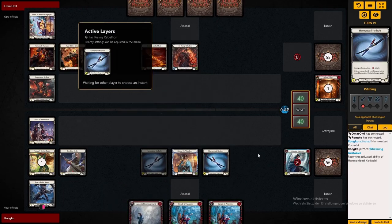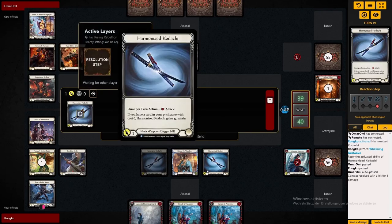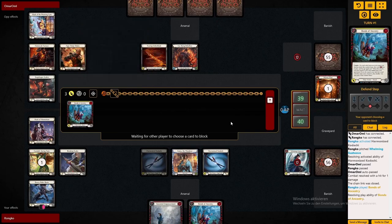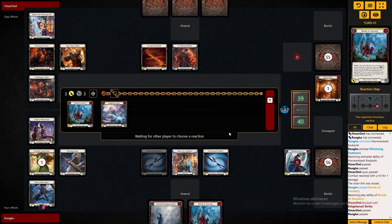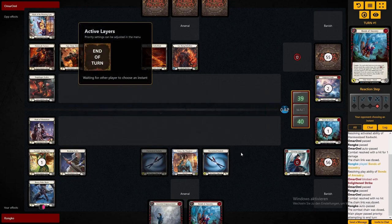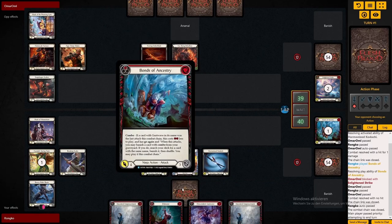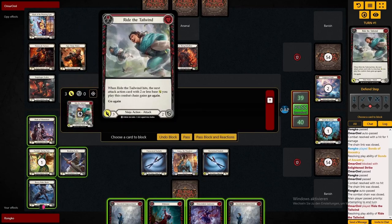Whenever you start with Katsu, you usually want to put in some chip damage with the Kodachis, and then get cards into your graveyard that you need for your combos later. One of those cards is Bonds of Ancestry, because getting multiple Bonds in one turn is really strong. Then we keep another Bonds to play later on, and also a combat trick in the Ancestry Empowerment, which is both quite good.